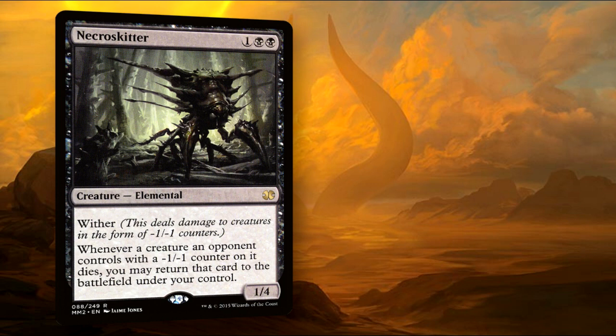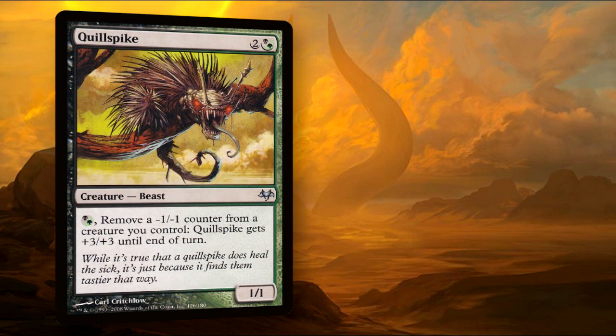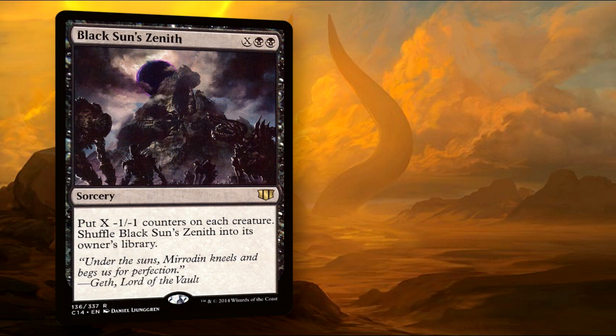Perhaps the most terrifying creature for opponents in this deck is Necroskitter. Your opponents are already going to be on the watch for their creatures dying from your counters — what are they going to do when the dying creatures become ours? One of the best ways to clean up any unwanted counters burdening our creatures is our ever-cuddly Quill Spike. This little cutie can go infinite with Devoted Druid, giving us an intensely powerful creature, an infinite number of minus one minus one counter placements. And if there's any need for a wipeout, Black Sun's Zenith comes in swinging in this deck, throwing out a bunch of counters, getting back into the deck, and triggering all of our spells.